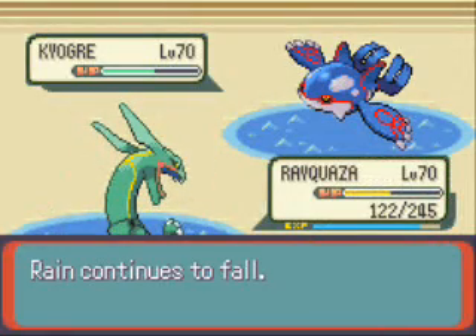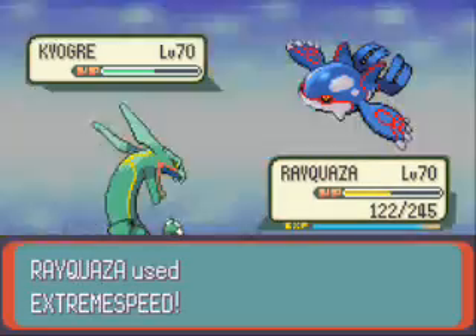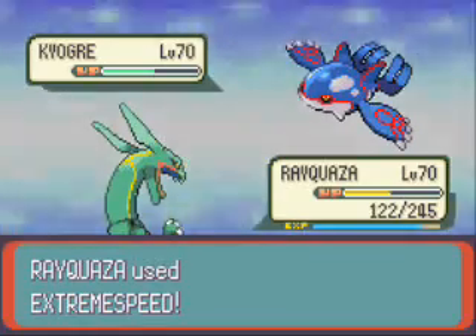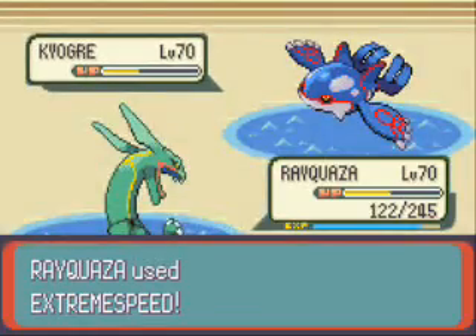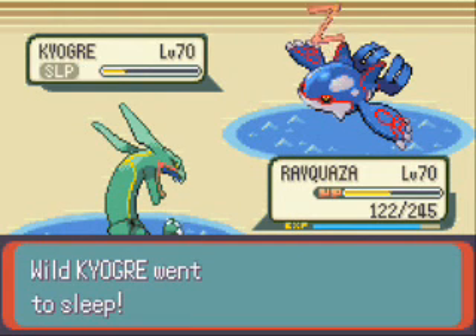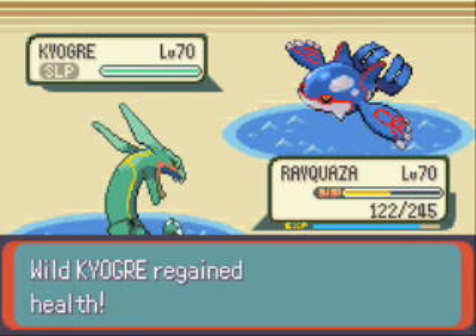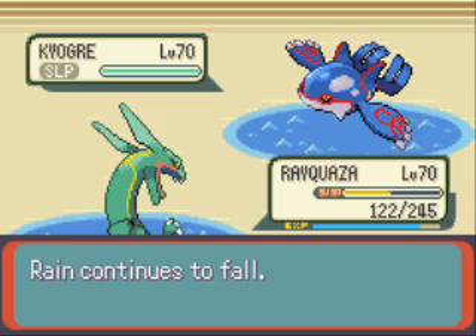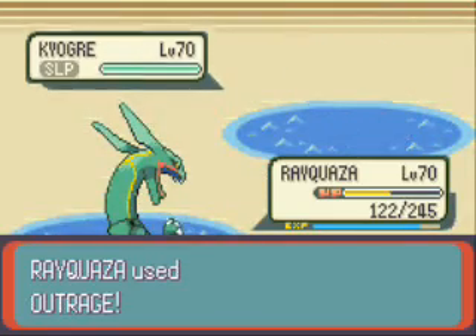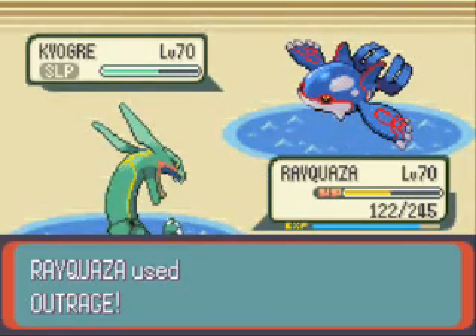So it's back to Rayquaza, because I know it can take every one of Kyogre's attacks. So I'll go for Extreme Speed, just hoping that it doesn't do that much to Kyogre. That's pretty good, but it uses Rest — so that's not too good. Kyogre is pretty bulky; it has a lot of special defense. And every Grass move and Electric type move in this generation are special-based.